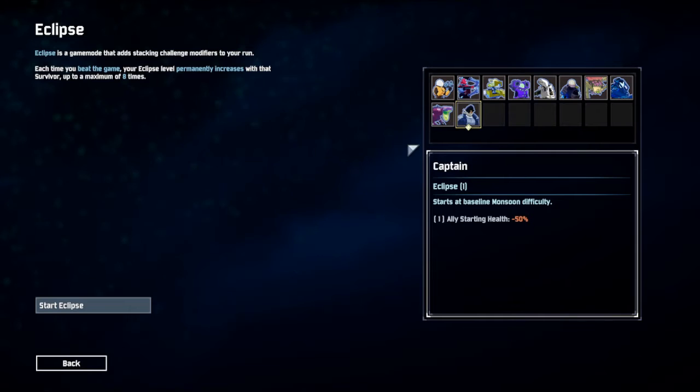Today I thought I would showcase two new things. One is the new character, the Captain, and the second is the new game mode — I don't exactly know what they're calling it right now. Basically it's like Ascension mode from Slay the Spire. Each time you beat it, the game gets harder from base. The first level is allies starting health at 50%, meaning every time you get to a new stage, your starting HP is at 50%.